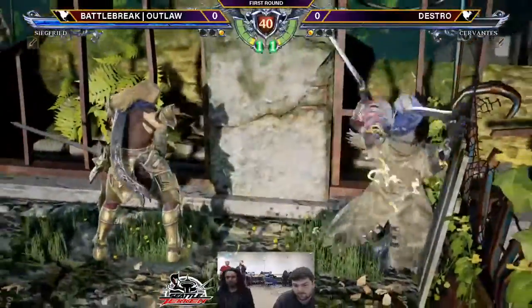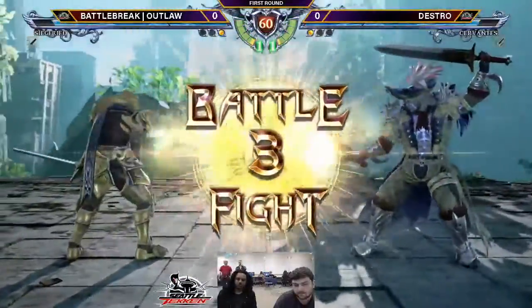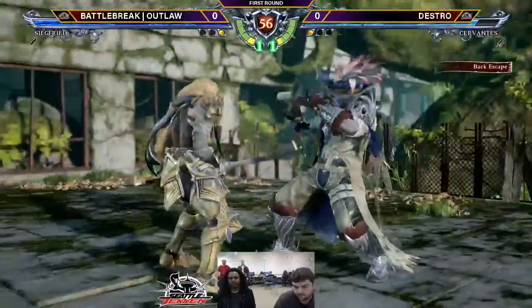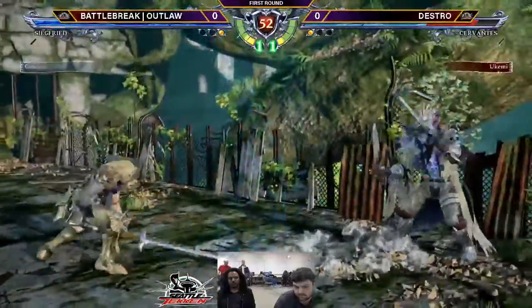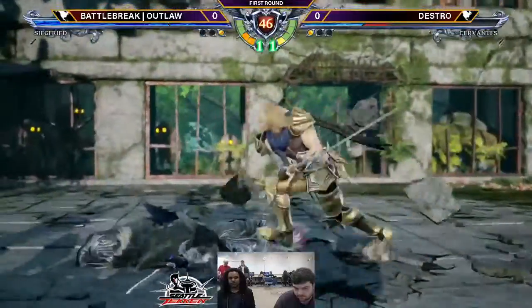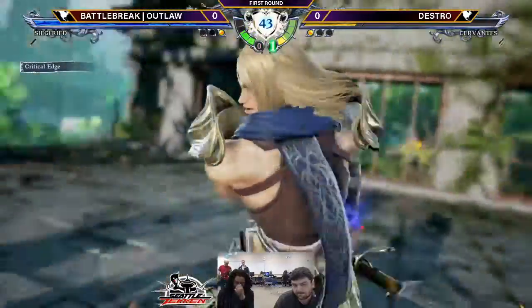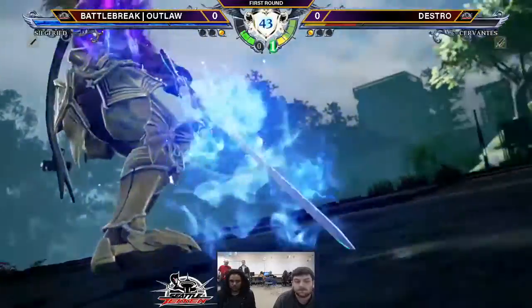Outlaw looking a lot more comfortable that round. And he's totally fine now — took the round back, no longer in red. An IGDR immediately. Not a great punish from Outlaw, though. 3, 8, 4, 6, 6, 6, 8 plus 8 — second hit whiffs, as it does sometimes. Outlaw reacted to hitting it in the wall and then teleporting behind him, and then ducked. That was sick.